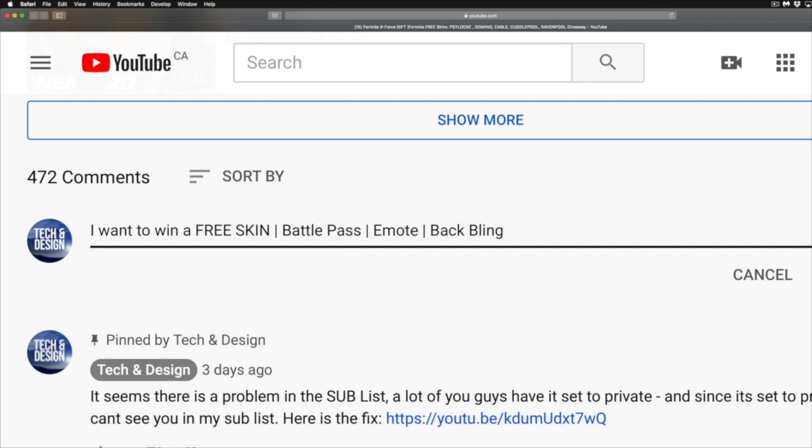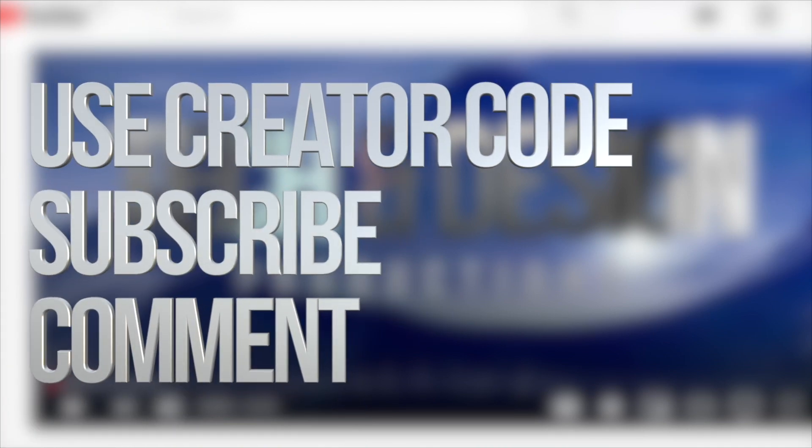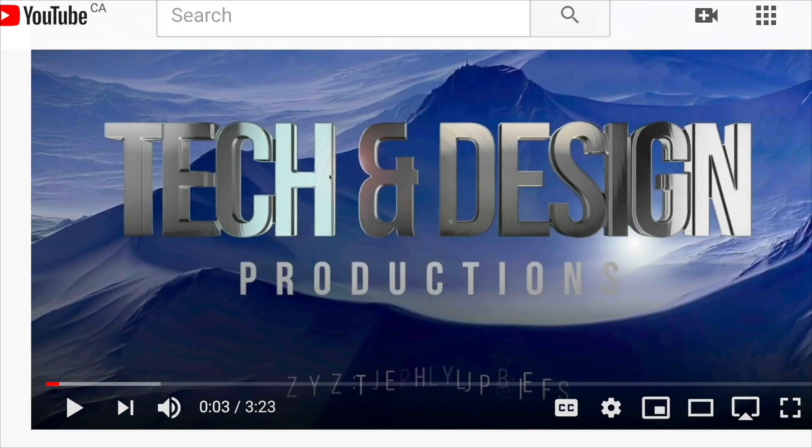Step number three: below in the comments area of this video, type in 'I want to win a free skin,' 'battle pass,' 'emote,' 'backbling' — whatever you want to win. Be specific: if you want a free skin, type in which skin; if you want the battle pass, type 'battle pass.' At the end, type in your Epic username, because I have to match your Epic username with whatever name you're using here on YouTube. That's all you have to do — follow those three simple steps and you're done. If you have any comments or questions, write them down below. Don't forget to subscribe and rate. Thank you!